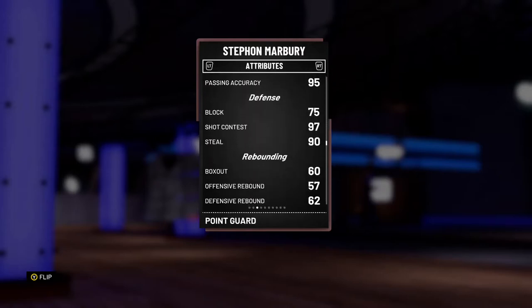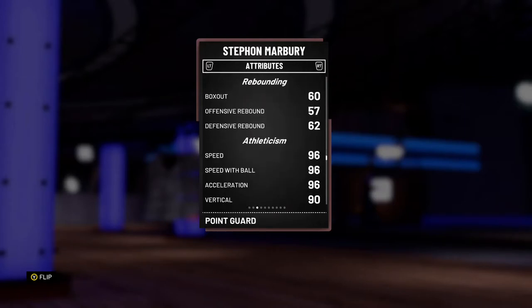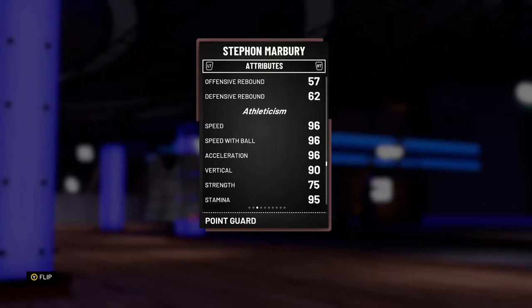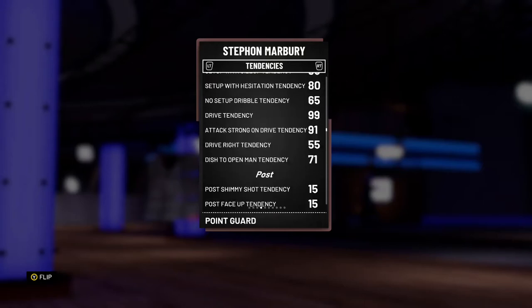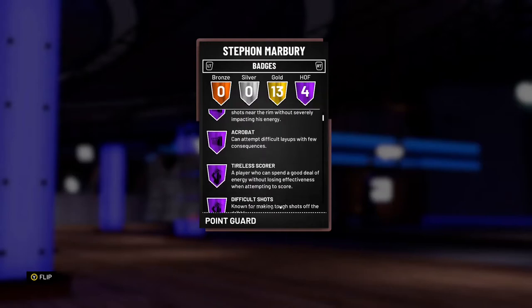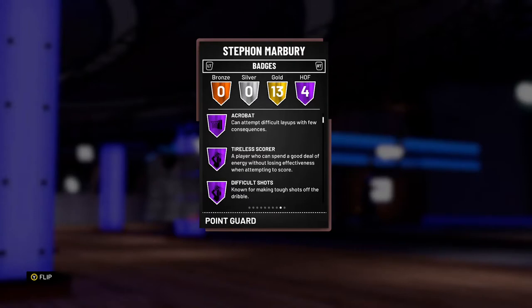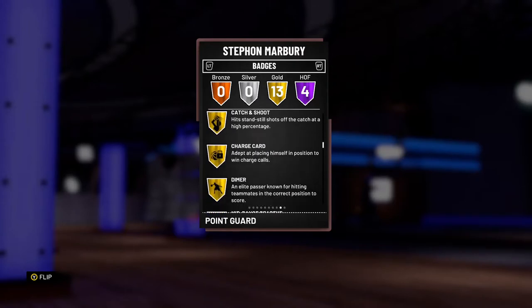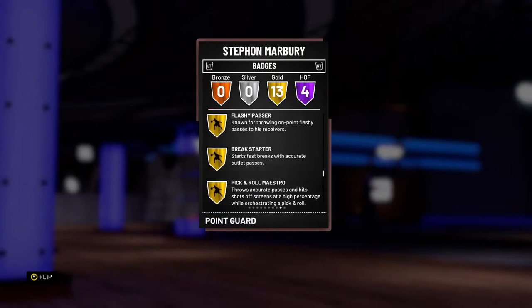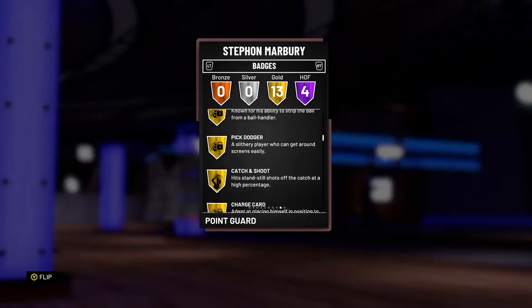Looking at his defense stats: 97 steals, 90 blocks, 75 speed, 96 speed with the ball, 96 acceleration, 96 vertical — not bad actually. His badges include Relentless Finisher, Hall of Fame Acrobat, Hall of Fame Title The Score, Hall of Fame Difficult Shots, and more. He doesn't have Posterizer but he does have Lob City Passer.